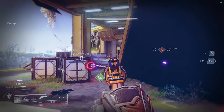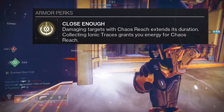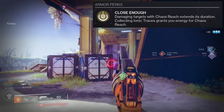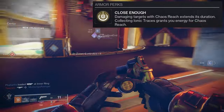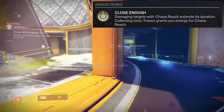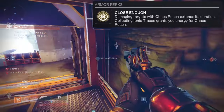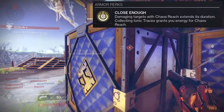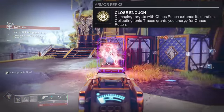To start off we're going to look at what it actually does. 'Close enough' — damaging targets with Chaos Reach extends its duration, and collecting ionic traces grants energy for Chaos Reach. Once upon a time this actually filled up your super when it was at around 95 percent — that extra five percent would just immediately fill it up, which was wild. It did get nerfed. I don't really have to speak upon this exotic since everyone knows what it does, but it extends your super and ionic traces give you more energy.